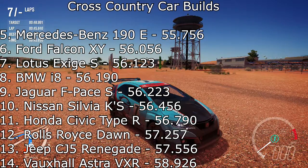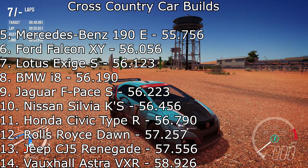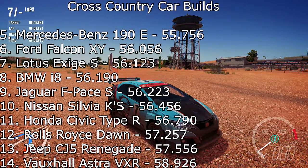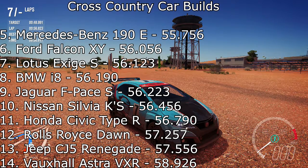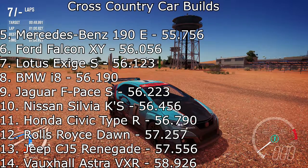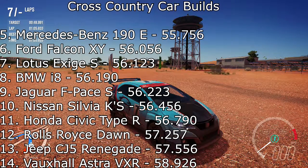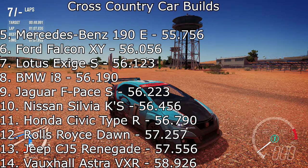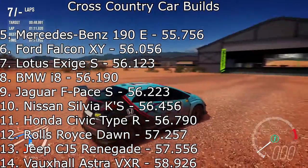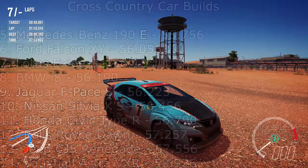That puts the car into 11th place, so we are quite a way down the leaderboard. We beat the Rolls Royce Dawn, the Jeep CJ5 Renegade, and the Vauxhall Astra VXR. However we're down to everything else — the Nissan Silvia KS, the Jaguar F-Pace, the BMW i8 — we're just a little bit down because we're down on power quite a lot compared to those cars and we weigh pretty much the same. Over the jumps and bumps it's actually not too bad — it's just that power that I think is losing us out a little bit.